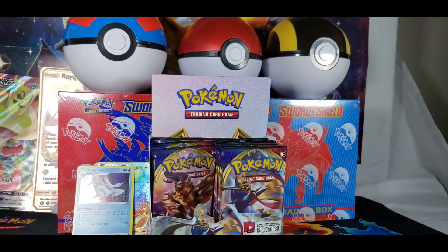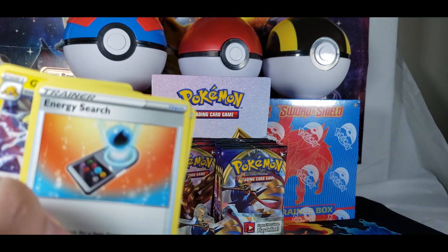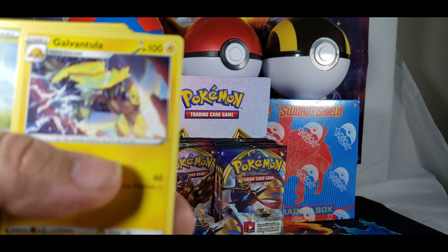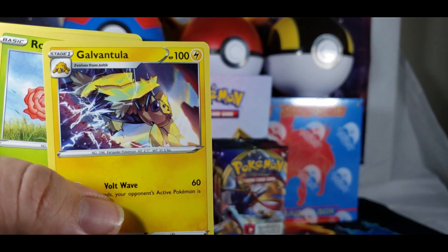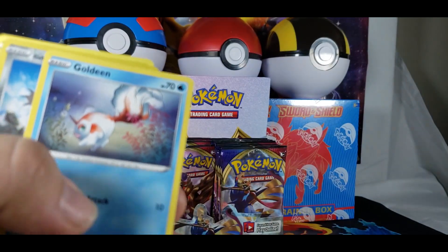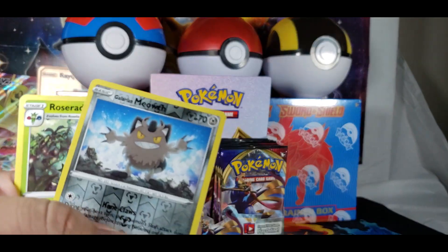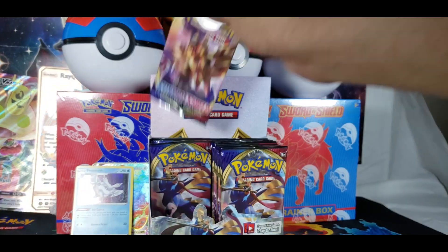Galvantula. Focus. Roselia. Joltik. Sandaconda. Blipbug. Goldeen again — so I have that army of Goldeens. Glaring me out. And Rose Raid — oh, I can evolve it now. Let's see what we get. How many packs do we have left? Six. All right, that's not bad.